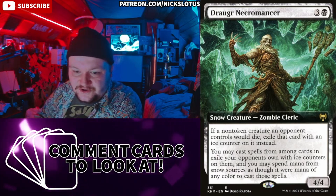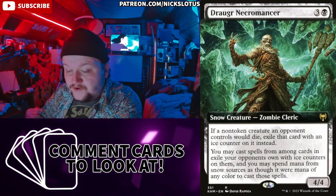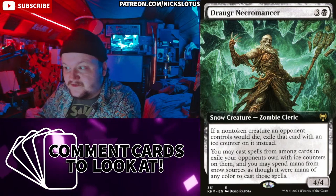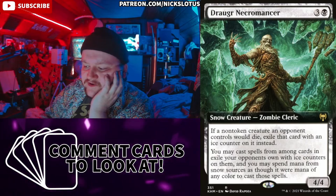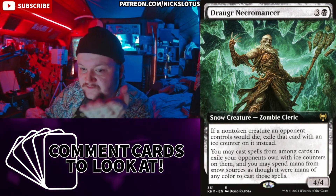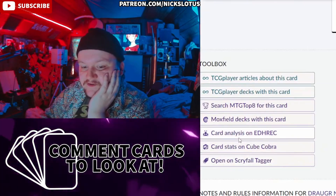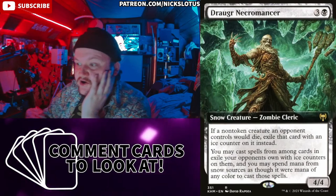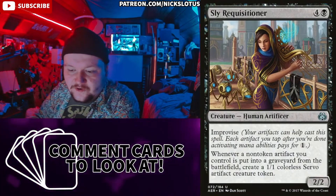Draugr Necromancer — three and a black for a 4/4. If a non-token creature an opponent controls would die, exile that card with an ice counter on it instead. You may cast spells from among cards your opponents own with ice counters on them, and you may spend mana from snow sources as though it were mana of any color to cast those spells. This is actually kind of good because there's no detriment to running snow lands — just make all your basics snow lands, run Draugr Necromancer, and steal everyone's stuff that dies. It's in 10,000 decks — very good. 39 cents.